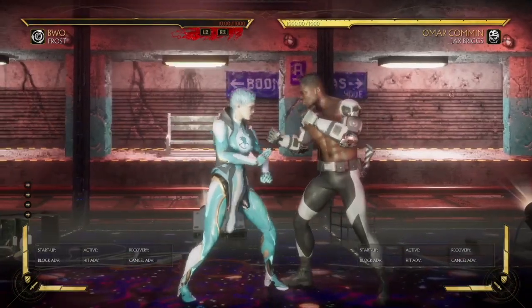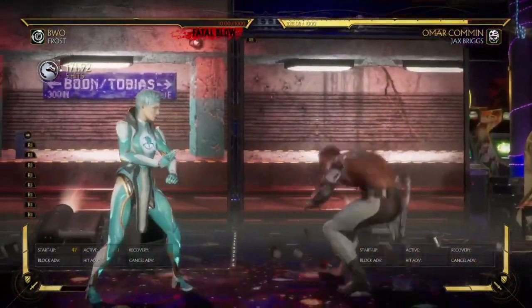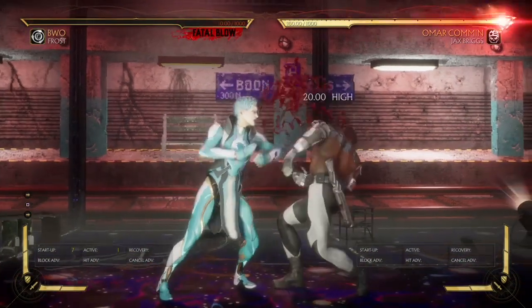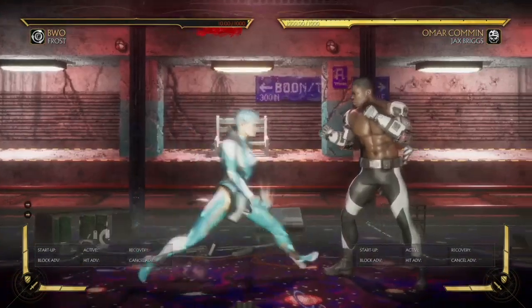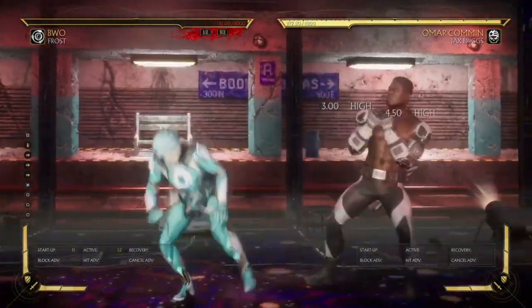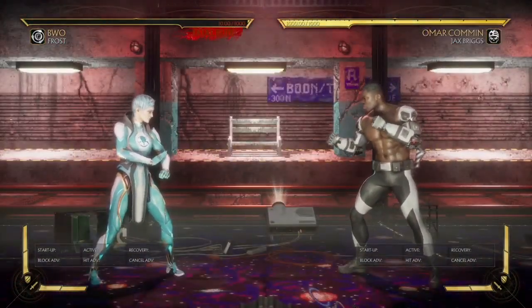One way I like to use it is to sneak it in with this mix-up right here. I think this is pretty good — 17%. I wish it was more, but it is what it is. Every time you do this move you can be plus four, or you can go into this. If your opponent blocks it, you're completely safe. There's stuff you can do with it, which is really nice.